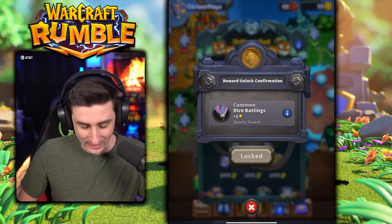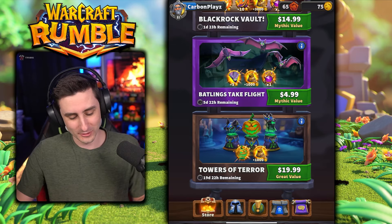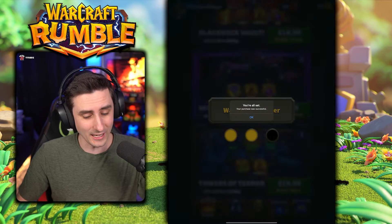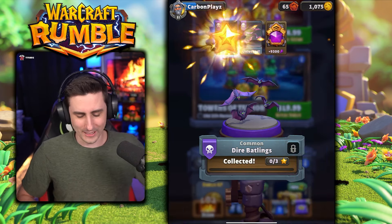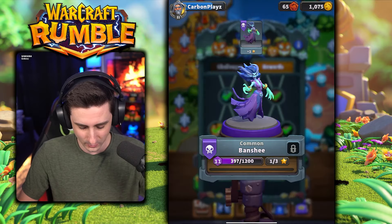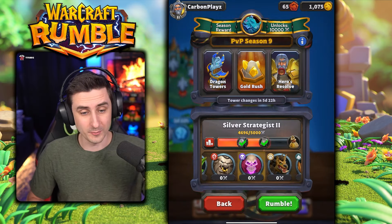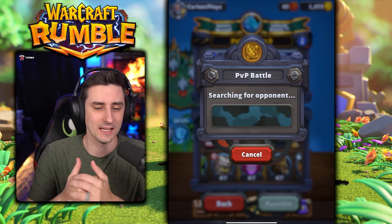It looks like if I want to try to unlock this Dire Batling, it's going to be very difficult to get enough rewards in time at least for this video. So what I'm going to do is actually purchase this Batling Take Flight package — let's purchase this and use it in some battles to see how it is. Purchase all set — let's go ahead and unlock it. There we go! I guess this was the easier approach to unlocking it — just spend some money. There we go, unlocked. I guess we're just going to push our way down here, get a star, get a star for the Banshee, and I have to unlock each one of these. Let's jump into a PvP.